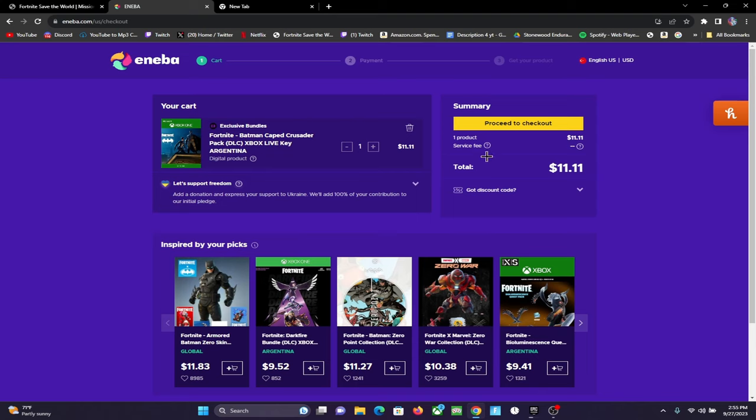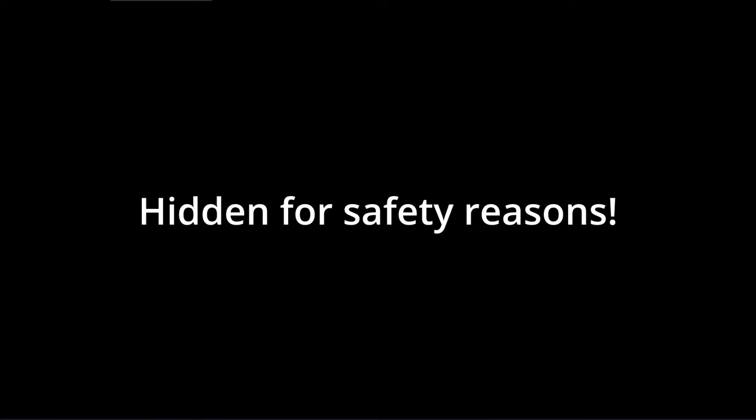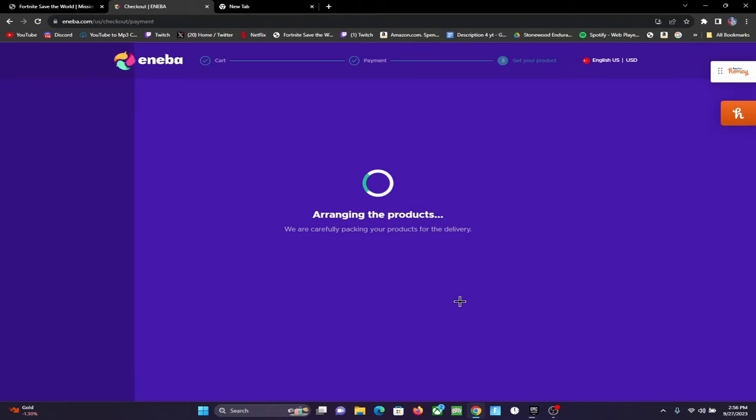As you can see there are also many other packs on this website. Most of them might be Turkish or Turkey, but this one's Argentina. It won't matter though because we're gonna do something later on that allows us to actually get it. Proceed to checkout — I'm gonna blur this part out. You just go through all that, complete your purchase, and then this will come up right here where it says 'arranging the products,' so you're just gonna have to wait for that to load.